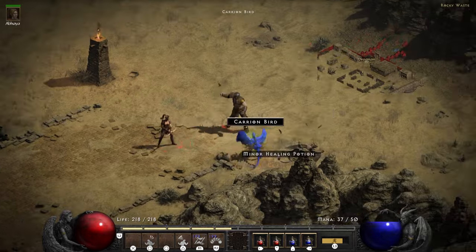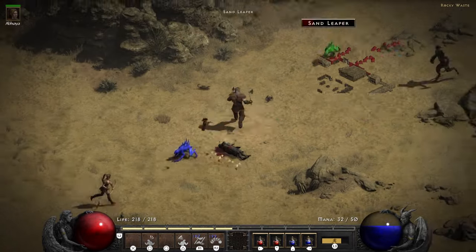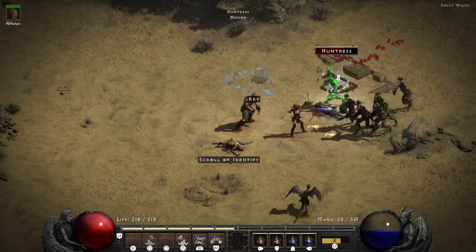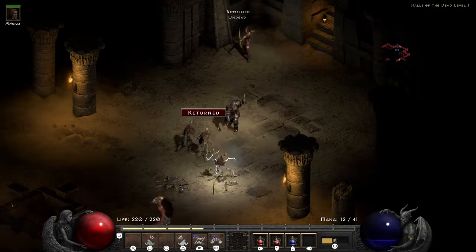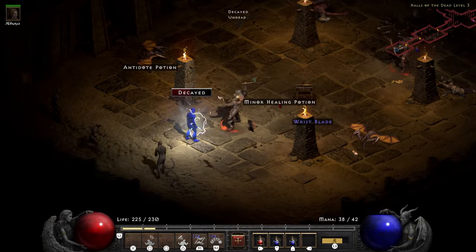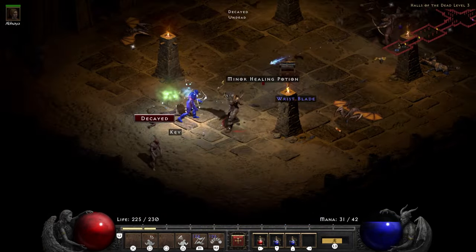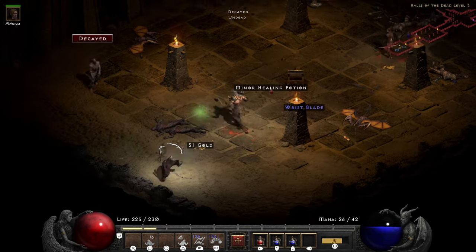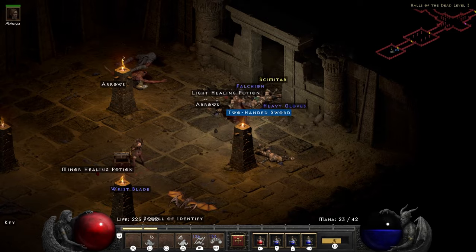The staff has been broken up into several pieces and scattered throughout various locations in Act 2. We need to head over to the dry hills to get the heroic cube from the tomb, the far oasis to find the maggots' lair for the staff, and finally head into the serpent valley to find the amulet. Once we have all three pieces, we use the heroic cube to complete the key for Duriel's lair.